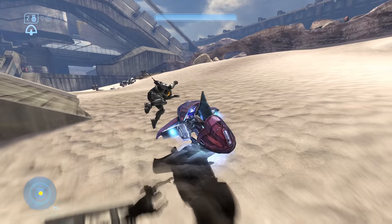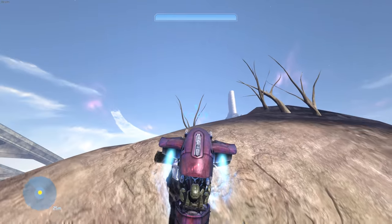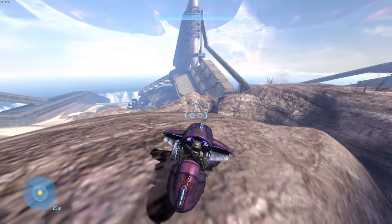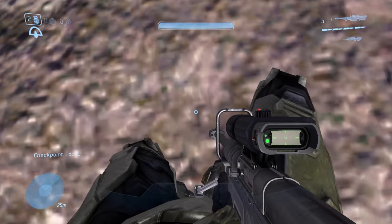Head into the next area and grab a ghost. This will make the Scarab come back and spawn it in. Quickly boost all the way back up the mountain on top of this hill. Wait for all the marines to kill the wraiths — this will give you a permanent checkpoint. Now it's time to fly.